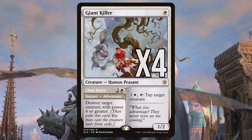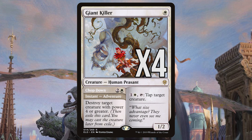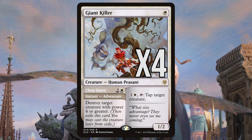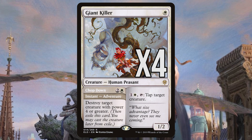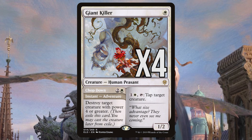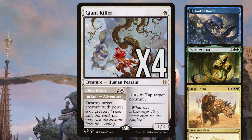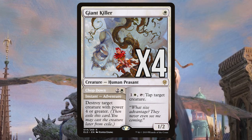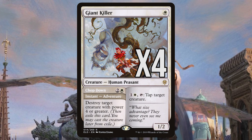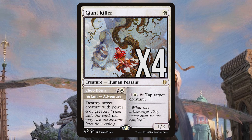Giant Killer is also a 1-mana 1/2 and is possibly the most flexible creature in the deck. It can attack and block just as well as Thraben Inspector, but it can also affect the board multiple ways between its activated ability and adventure spell. Chop Down hits many powerful creatures in the format, like Awoken Horror, Questing Beast and Sea Drino. Giant Killer's tap ability can make combat a nightmare for the opponent. Both the adventure and the ability may be a little costly, but it's worth it for the flexibility.